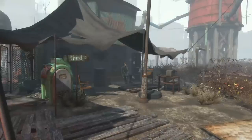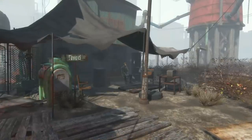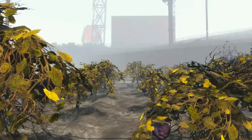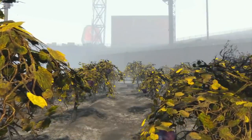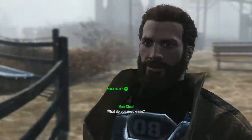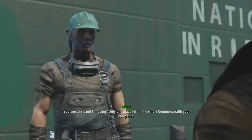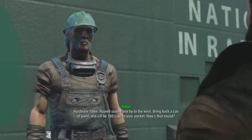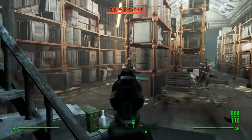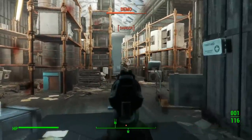In Fallout 4, the most significant settlement we can find is in the remnants of Fenway Park, Diamond City. Among the multitude of side quests we can find here, one can change 200 years of tradition if done improperly. Speaking with Abbott at the wall, we can start the quest Painting the Town. This involves heading to the old hardware store down the road and finding some paint for the wall.